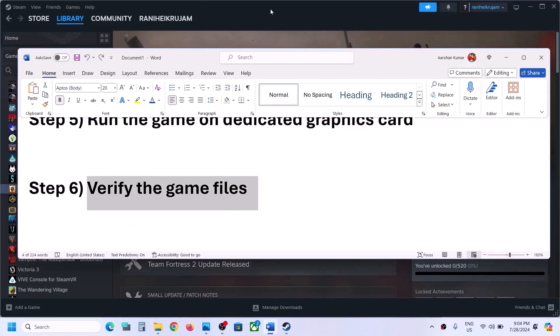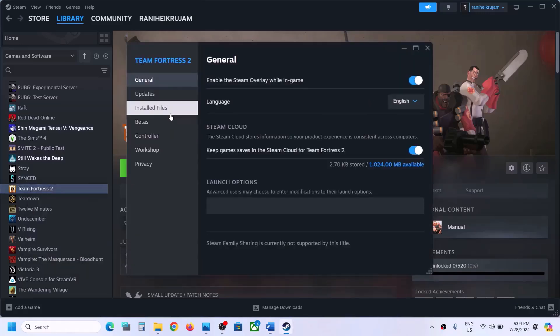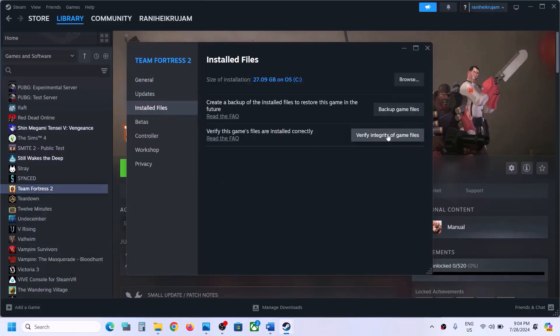The next step is to verify the game files — this is important. Make a right click on the game, select Properties, go to the Installed Files tab, and click on 'Verify integrity of game files'. Once the verification is 100% complete, launch the game and check.